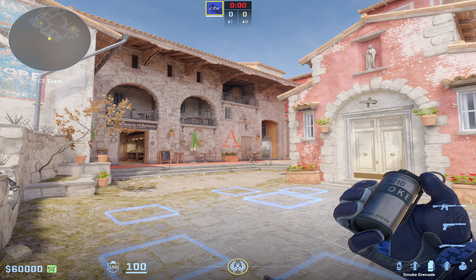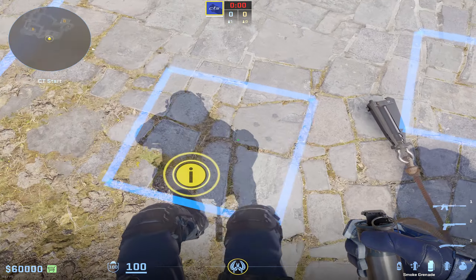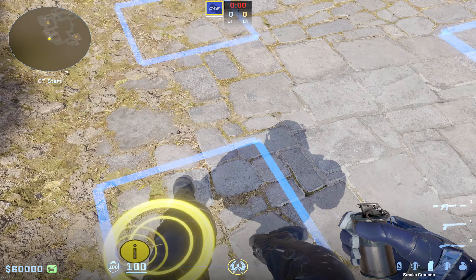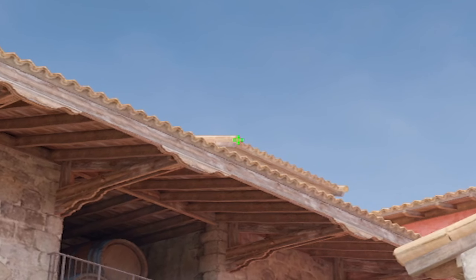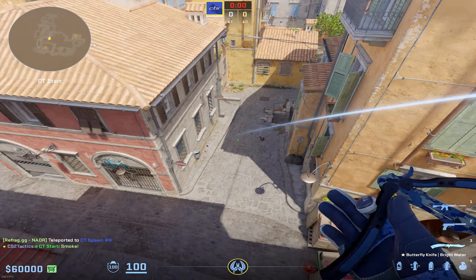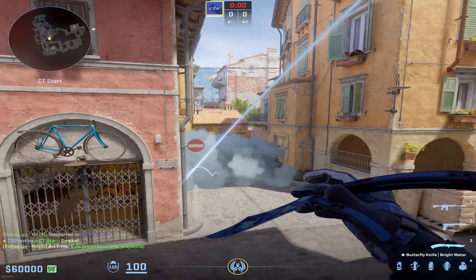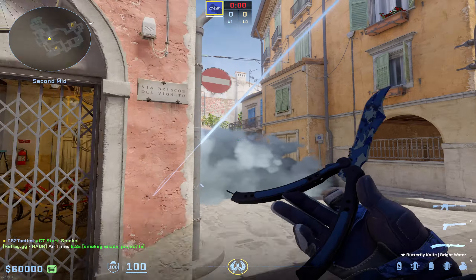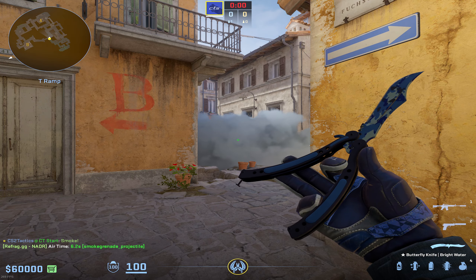So let's jump right in. Starting off with Inferno, the most important smoke you can know is whenever you get this spawn right here — this far back one closest to the fence. If you do a W jump throw right up at this little circular part on the left side of this double roof, that's going to go all the way up into mid, bank off the sidewall, and fully smoke off the dead center of mid, allowing you to take a ton of early space and even fight towards alt mid without the T's ever having any info up towards top mid. It is an absolutely meta smoke — you'll see it thrown almost every single round in pro play.